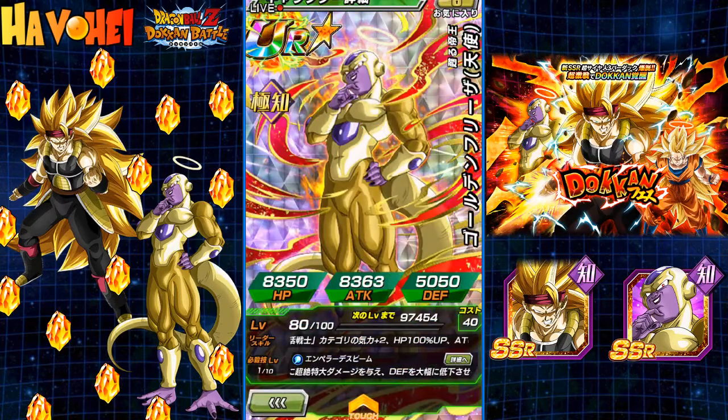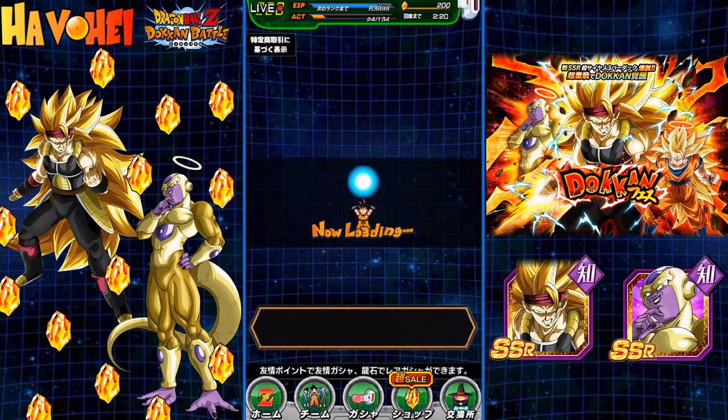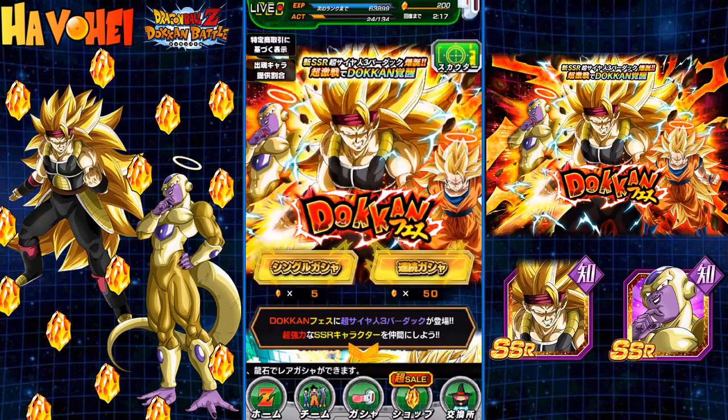I did pull Angel Golden Frieza on a single, pretty happy about it, wouldn't mind getting a dupe of course. Right now I'm actually grinding his medals because I didn't do it the first time. That's why I'm going to be doing singles on this banner and then one multi — maybe 100 stones. I'm limiting what I'm spending on JP because really my global account is my baby. It has pretty much everything except for Monty and Vegeta, and it's hard to keep up running two accounts.